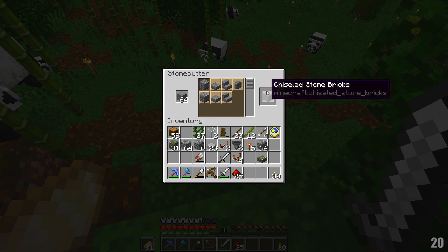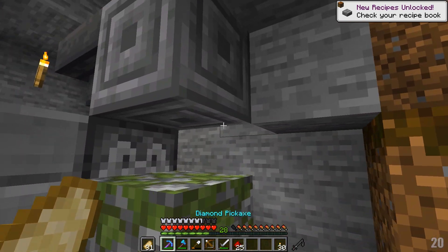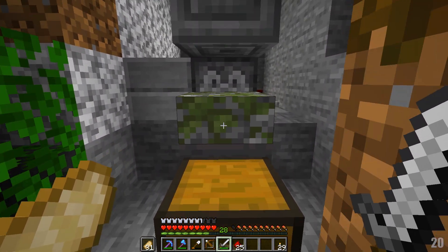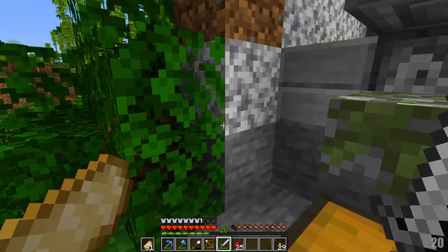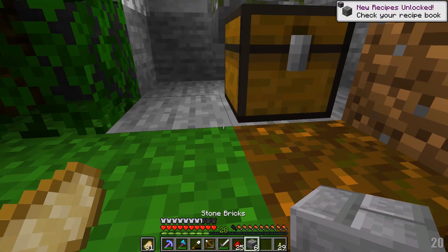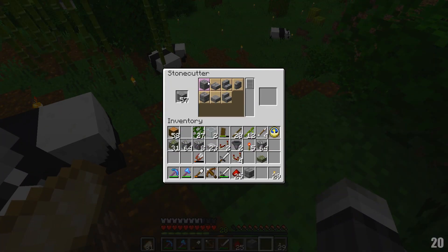Now we need to choose what block is gonna be here. You know what block I want? Chiseled stone brick. This stone cutter is so darn good. That block's gonna be there - don't worry. We're gonna put a sticky piston right there. If this is glass we're gonna see this block, and that's pulled back. Let's make some stone bricks - one, two, three, four, five, six. That way we can go up like so, and I want another one of these guys.